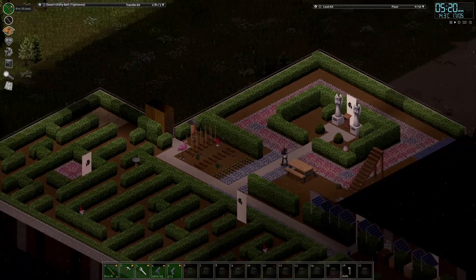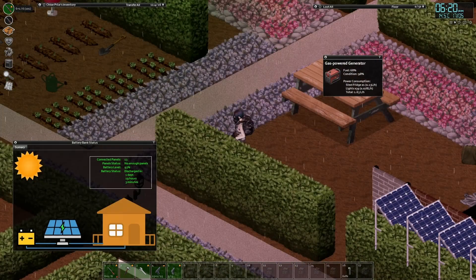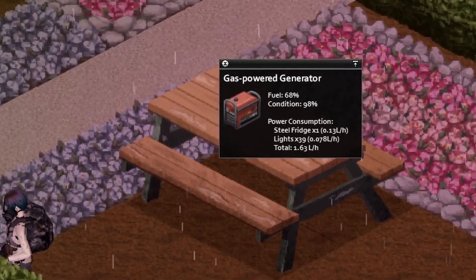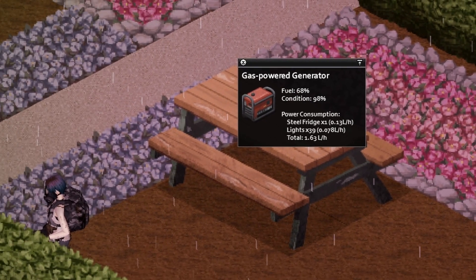While we're up here, let's actually have a look at what the generator is powering. I think I've got it hidden behind this hedge. We've got one steel fridge and we've got 39 lights running - that's a lot of lights. That's more than half a fridge worth of lights. And if I ever want to power that sort of double freezer, that's a lot.